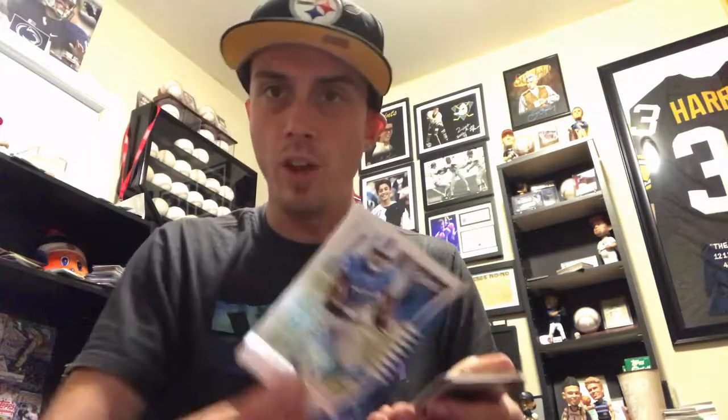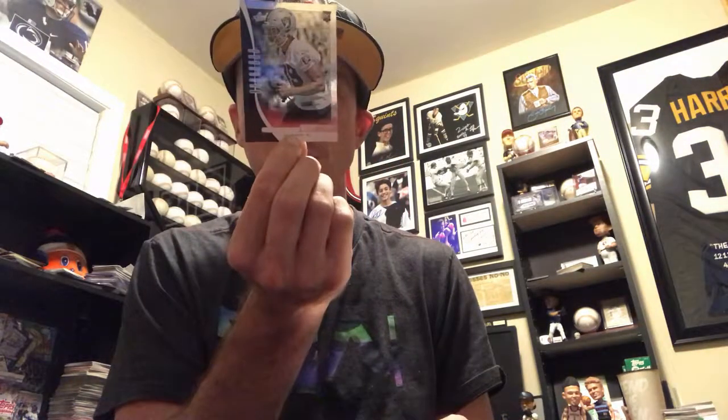Pack seven — I like this set, let me know in the comments if you like Absolute Football. Here's a Steeler, James Conner. We got Carrion Johnson, Maurice Hurst, and here's our third green parallel of Jalen Ramsey — so they delivered on the three green parallels. Keenan Doss from UC Davis, Dexter Williams rookie, Drew Lock rookie, and Cameron Smith rookie — I actually got his autograph out of another product I opened. Last pack coming up and then we'll check out the hit.